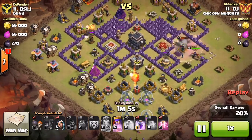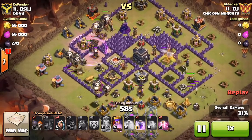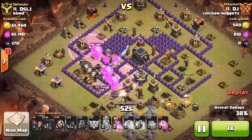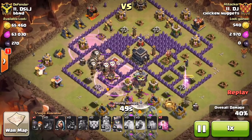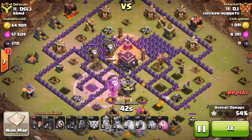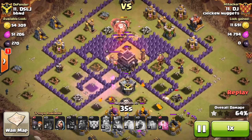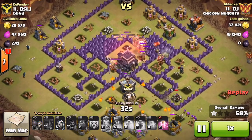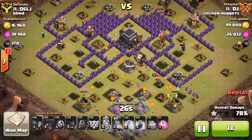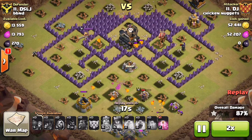He drops his loons in a clockwise fashion and now it's all about the spell placement. Hounds are able to trigger some air mines. He drops his first rage right on top of that air defense, drops his second rage to get those hounds and balloons to that last air defense as fast as possible. Now all he has to deal with is the Teslas and the lone archer tower. He drops his haste to help those loons as they target the Tesla farm. They go down pretty quickly and the lone archer tower goes down. His queen is still up helping to clean up the bottom part of the base, and he finishes it up with an unused haste spell.